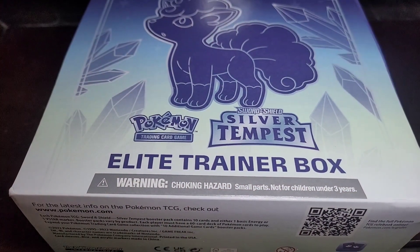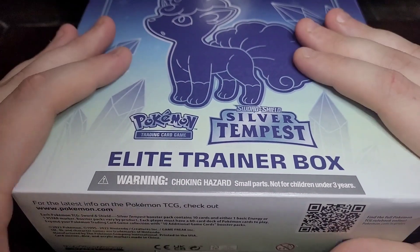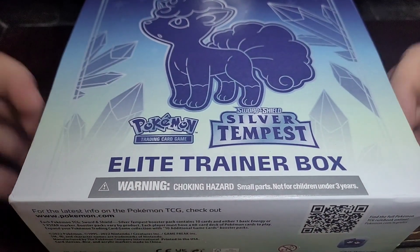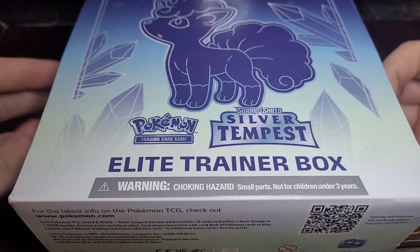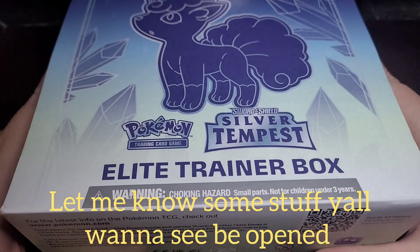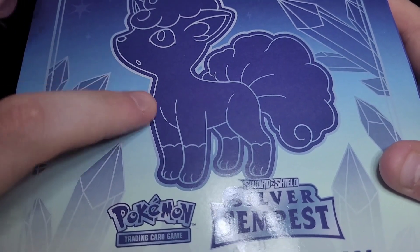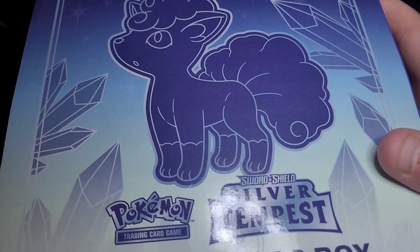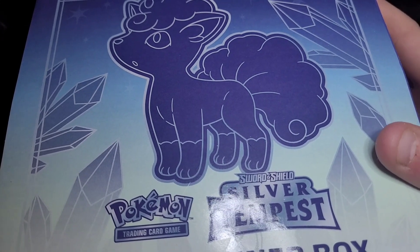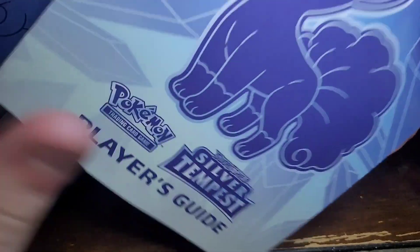Welcome back to a long overdue Pokemon Elite Trainer Box video. It's been a while since I've opened one of these, but I came across this one and I got it. I have two more that I'll open up sometime this week or next. This is the Silver Tempest — I think that's the Eevee from like the moonstone evolution, that little fox thing.